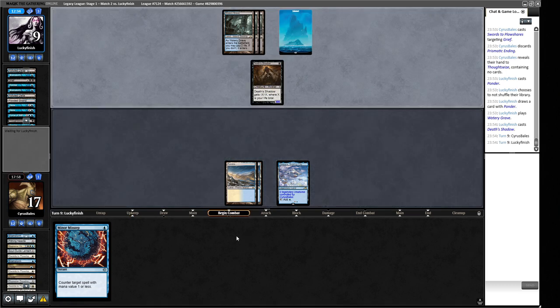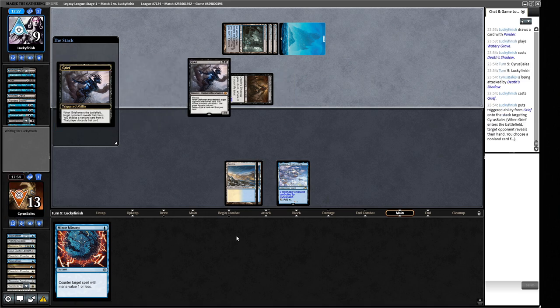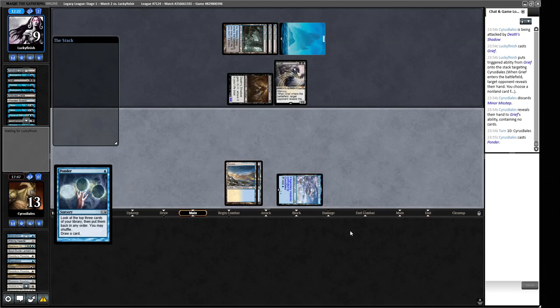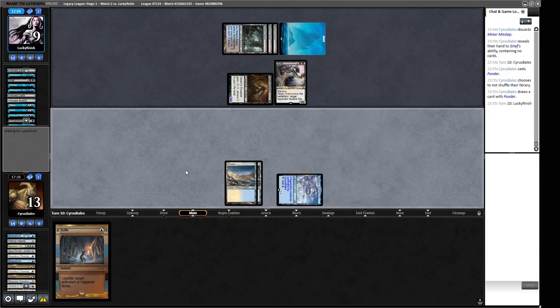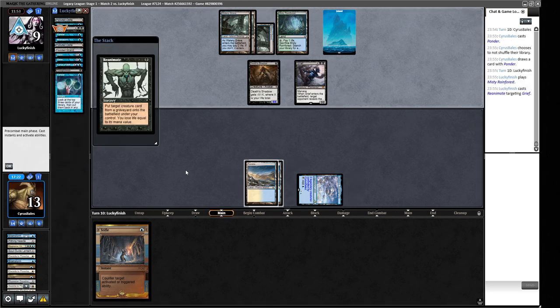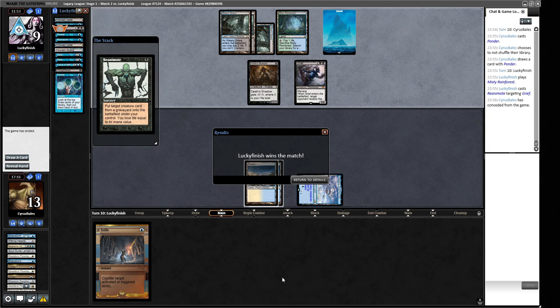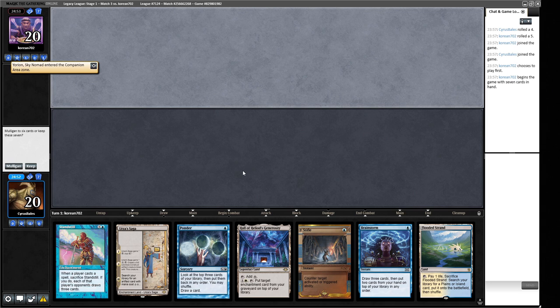Opponent plays very slowly and absolutely thumped us. The Misstep can't help there. We Ponder — could try to play out the game taking seven this turn then dropping a Dreadnought. They Reanimate targeting the Grief — we could Stifle the trigger but then we just have two dead draws. Our opponent played very slowly and had about six minutes difference on the clock. All right, moving on to the next round.